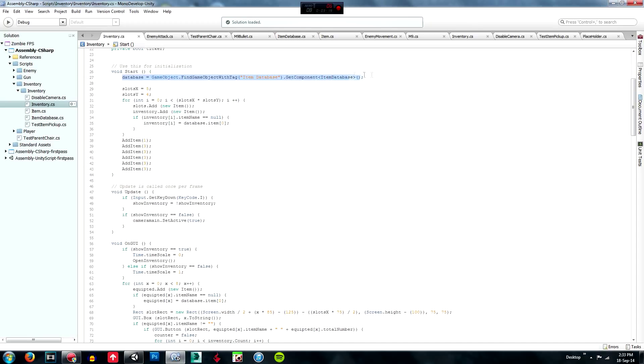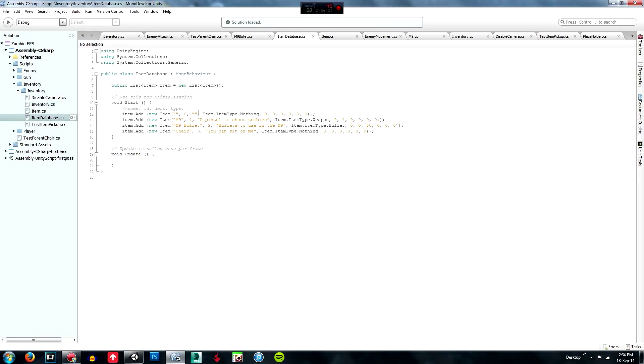In our Start method we are going to have the normal finding of the database script with the tag, finding the object with the tag 'item database'. We are going to declare the slots and then create the inventory. The only thing different is that we added this: what we normally had was just a blank spot for objects, and on top of that it added another box with the item name if you had an object. I have changed it so it checks if it is an actual object of database.item type 0.